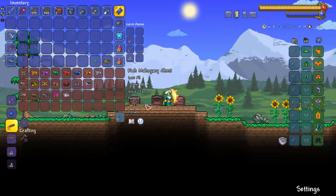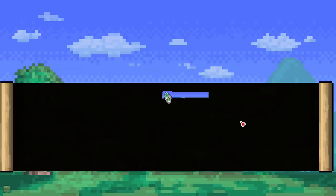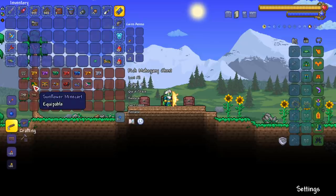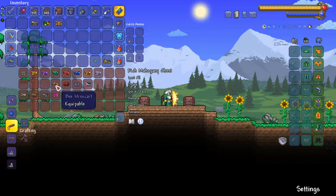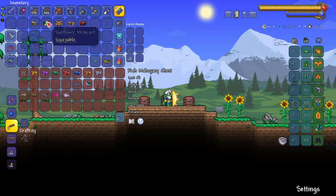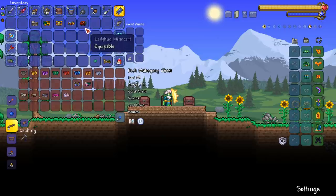The gem mine carts you just craft with the big gems and put them next to a mine cart. The coffin mine cart is craftable in a graveyard. The sunflower mine cart is found in surface chests - I found one in a living wood chest in master mode, which is considered a surface chest. The one that spawns specifically in living wood chests is the ladybug mine cart.